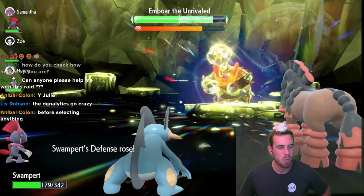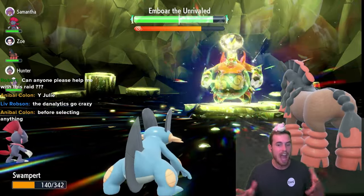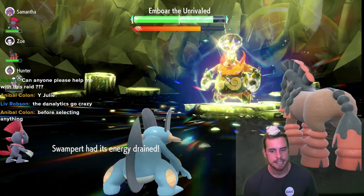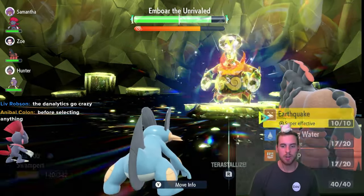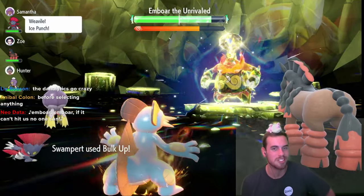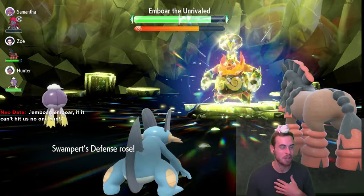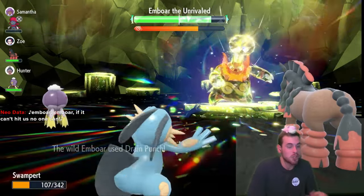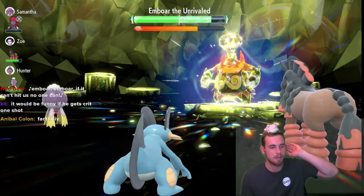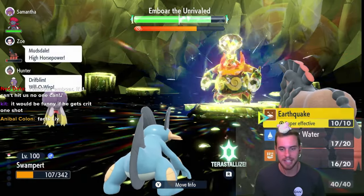We're going to keep powering up — maybe one more time — we want to play safe rather than sorry. While I'm Bulking Up, I want to know what Pokémon you are using to take down seven-star Ember. I tried Mudsdale on night one, was thinking maybe Gastrodon. I saw some Flygon and Landorus in chat, and some love for Groudon. Now at 107 HP, we Terastalize and swing.